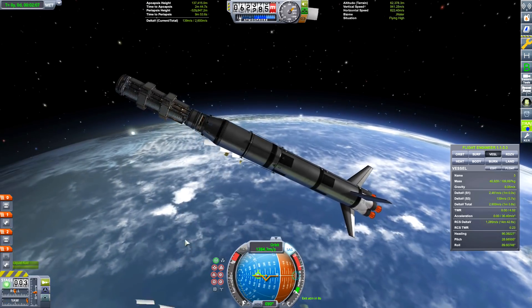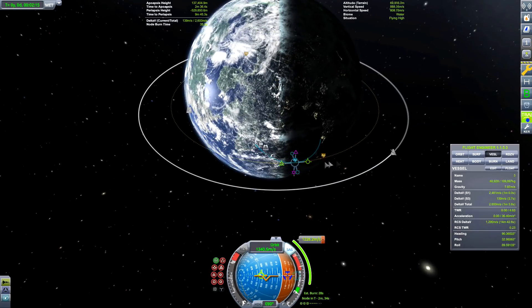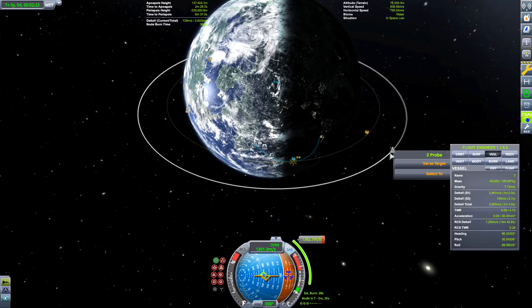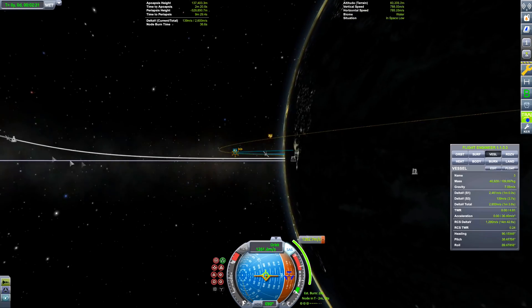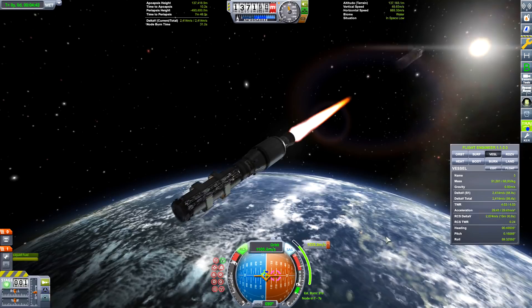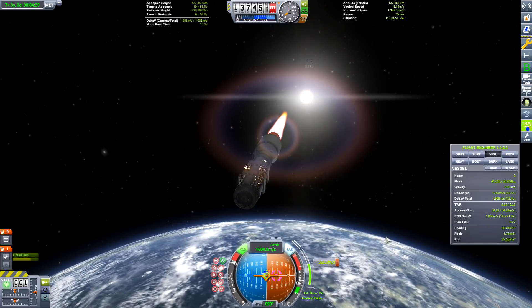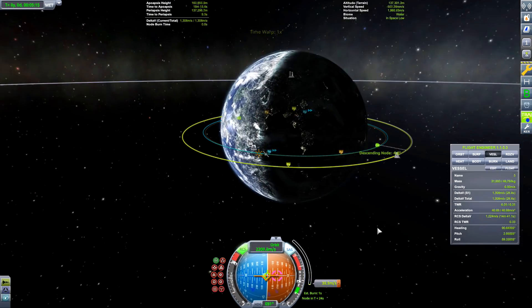I still need to improve on doing gravity slingshots. I still have a video planned where I was going to do a proper gravity assist video explaining it a bit better and making it a lot easier. Also, I have to rename the space station — it's called 'Two' at the moment because the last module I docked was called that. Think of a good name and let me know!